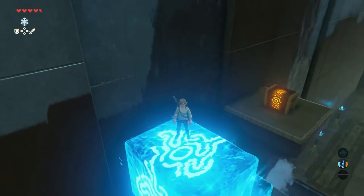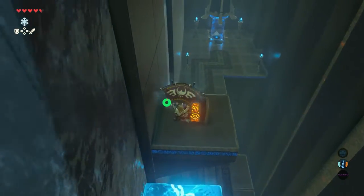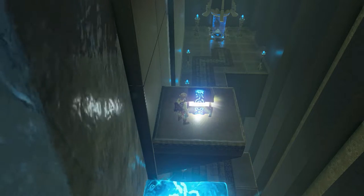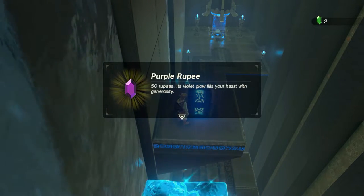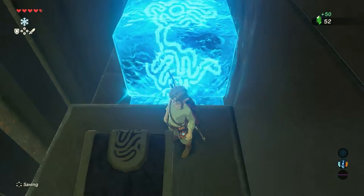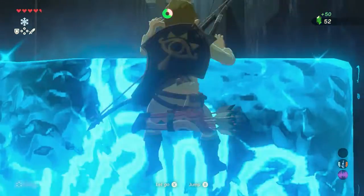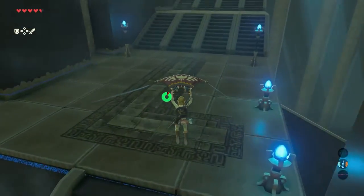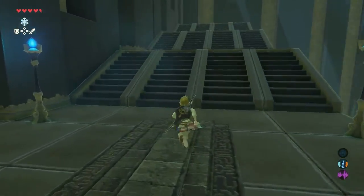When on top, there is a treasure chest. Open it and a purple rupee worth 50 rupees is inside. Jump off the little platform back onto the ice block, then jump off and glide down. Continue the path and walk up the big stairs.